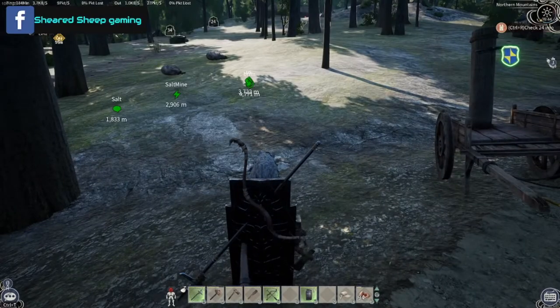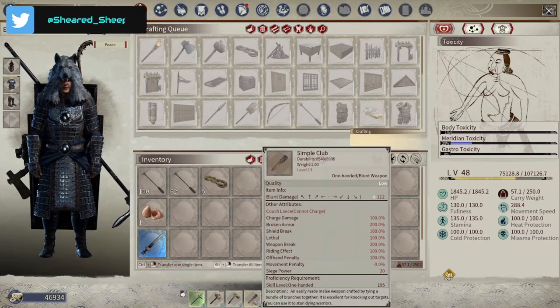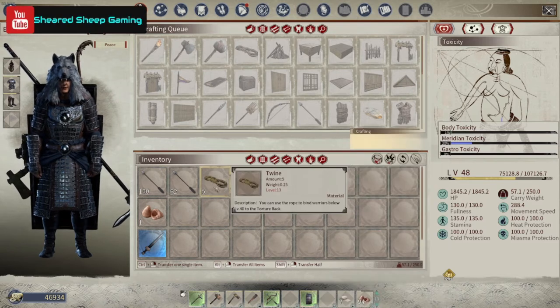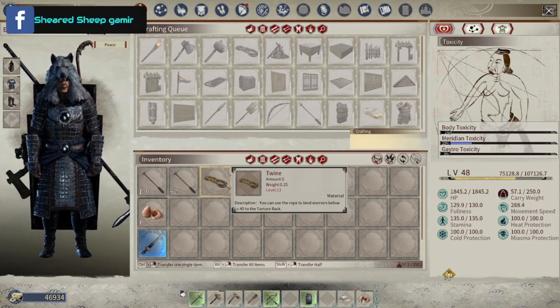I have got some weapons with me. I'm going to be using my polearm or my iron halberd. Whatever level you're going to recruit, you're going to need a very important thing: a simple club. I've got a shield to protect my back when I'm riding around. And what you're going to need is some twine — the twine is used for stringing them up to the torture device once you have captured them.